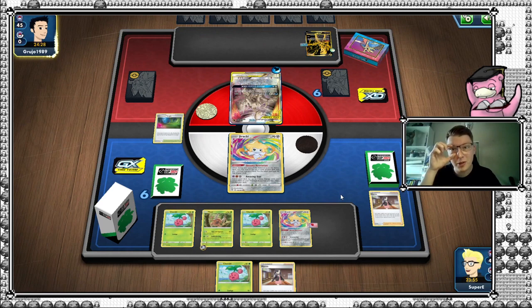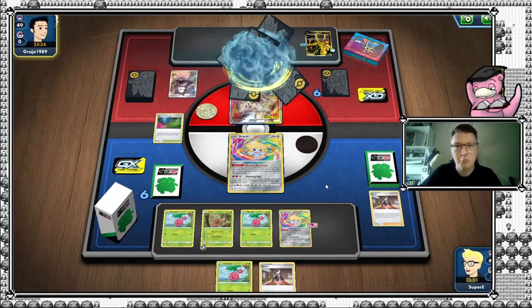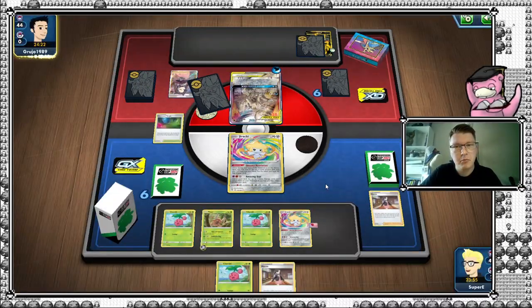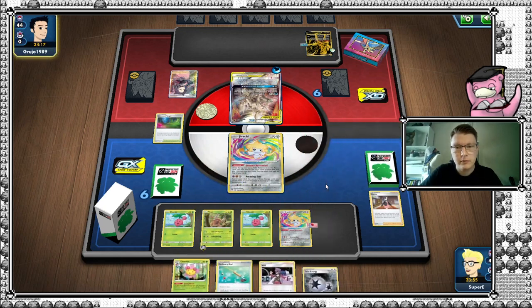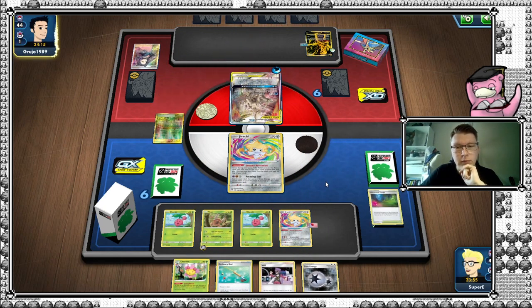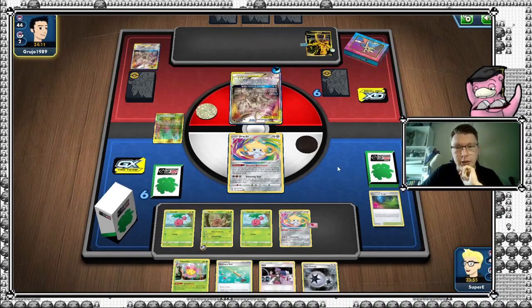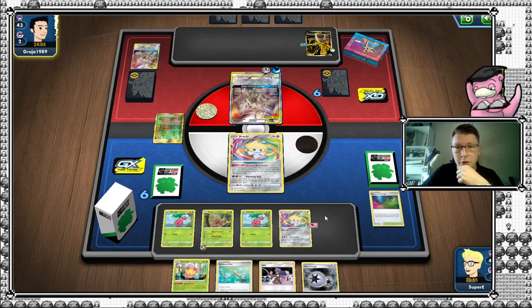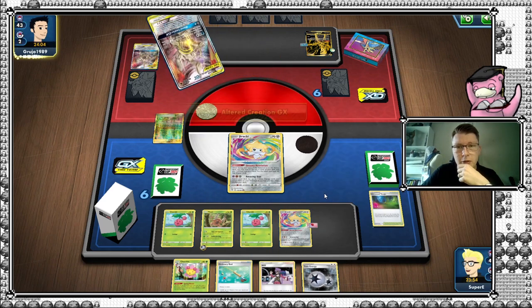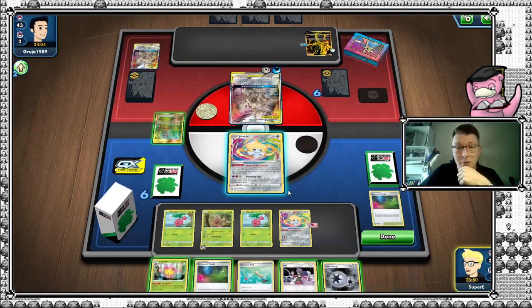Let's see what he's going to do — besides Altered Creation, which seems like something that may happen. I definitely don't mind a Marnie. Now we just need a Grass Energy. Radian Forest. Now we just need something to retreat with, which means yet another Grass Energy. But we are able to do this. Big turn ahead, boys and girls — let's see what we can do.